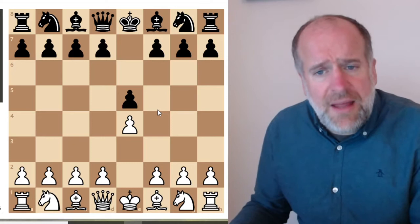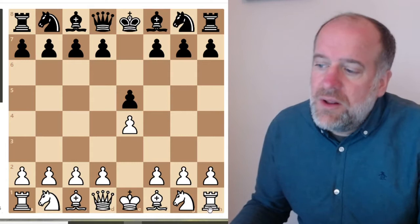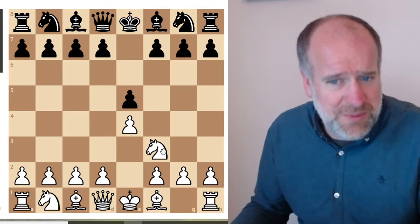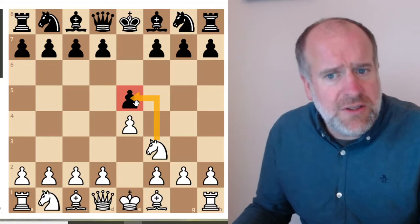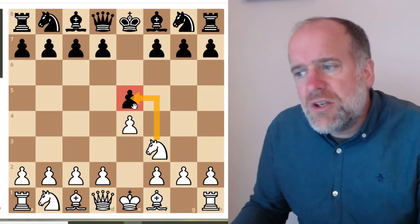Let's imagine that white is going to be playing the Italian game, the Gioco Piano, or the Spanish game. The move that white might do is to move the knight to c3. Now, if you look at this from a black perspective, you're going to be worried because white is threatening to take your pawn on e5 next go. You don't want to lose any material - you don't want to lose any pieces unless it's pawn for pawn or knight for knight. So you want to stop this happening.